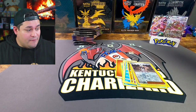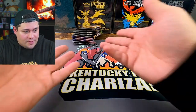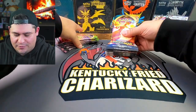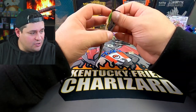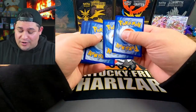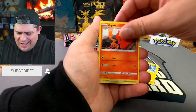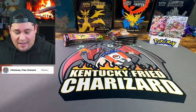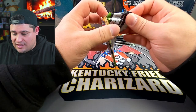If you've witnessed this, drop a like on the video please. I cannot believe this — I don't even want to open the rest, I just want to find all the Evolving Skies packs. I've done way better in Evolving Skies packs from Dollar General tins than in booster box breaks. Two alt arts out of these tins — that is insane!